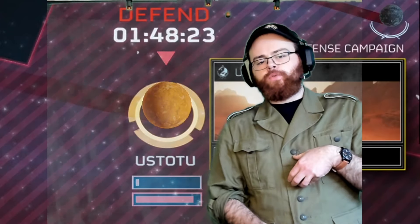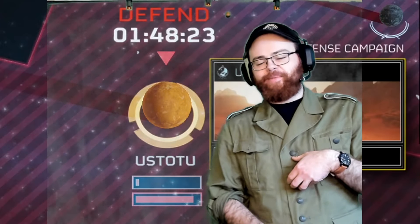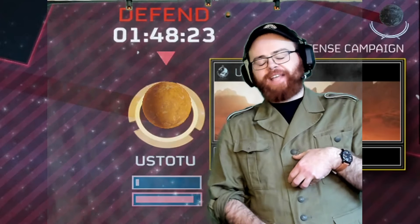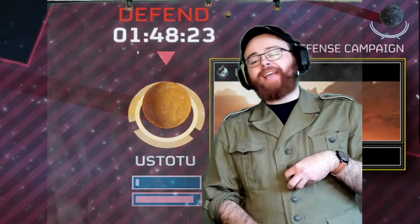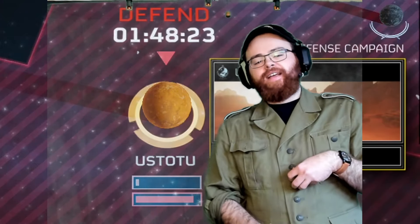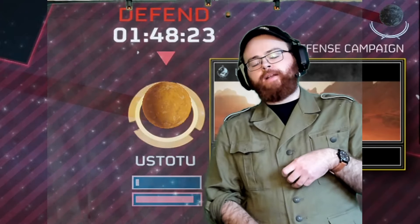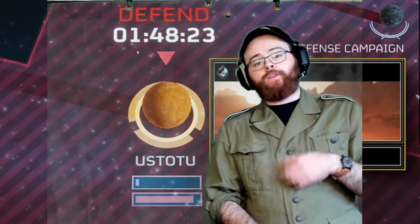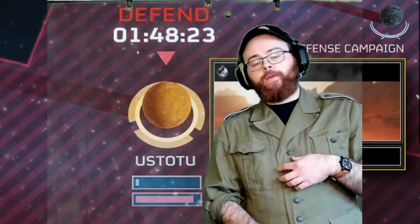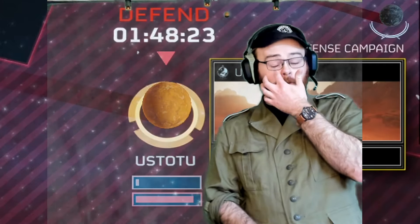Ustandu has 6,000 Helldivers on it, and it's not looking great on the defense campaign — we might lose that one. But if we do, we'll rock back over there and take it back once we've secured the first three planets. Those are the battle orders for today.